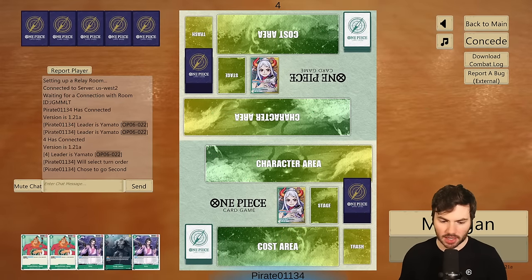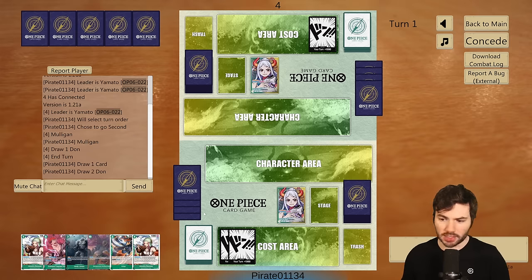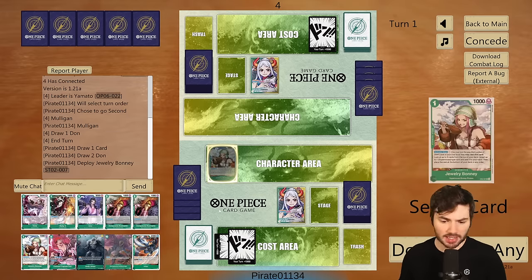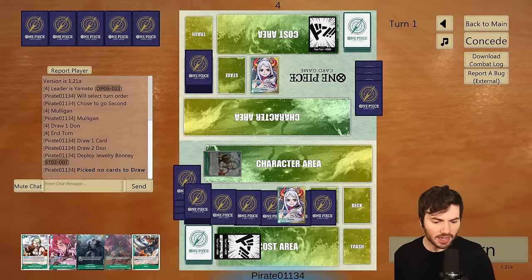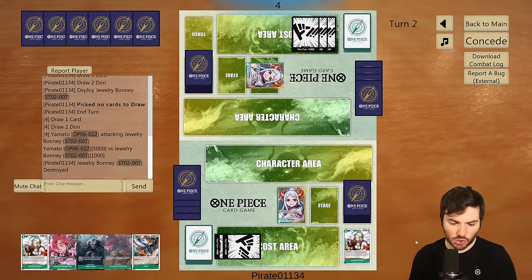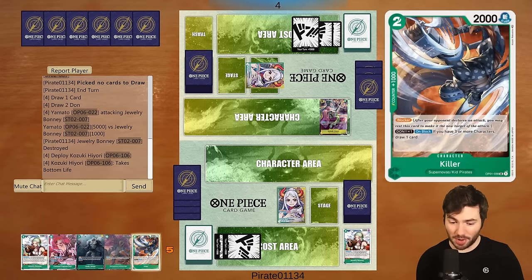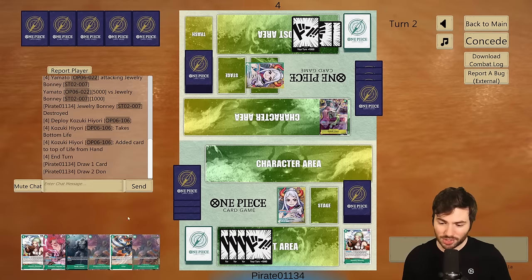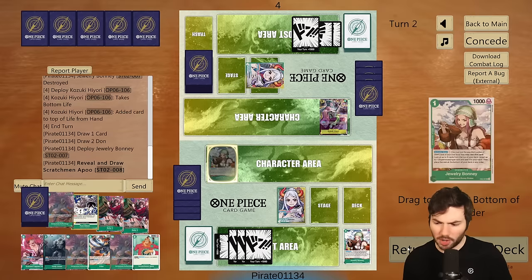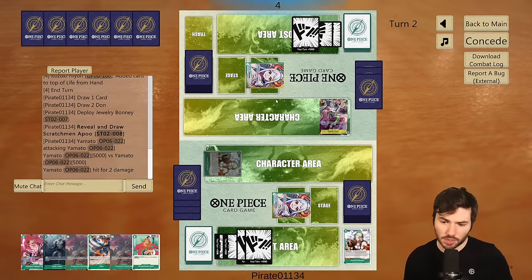We're going against a mirror matchup. I want to take second because I want to be able to play the Kid on curve. We do have a couple of Bonnies, so I'm okay playing a Bonnie down on the first turn and using it to search — this will basically act as a blocker in its own way. We don't find anything off of that, which really does hurt. Hopefully on the next search we can find maybe a 2k counter. We do have a Killer. We passed up two of the Rosinante blockers, which does hurt us quite a lot.